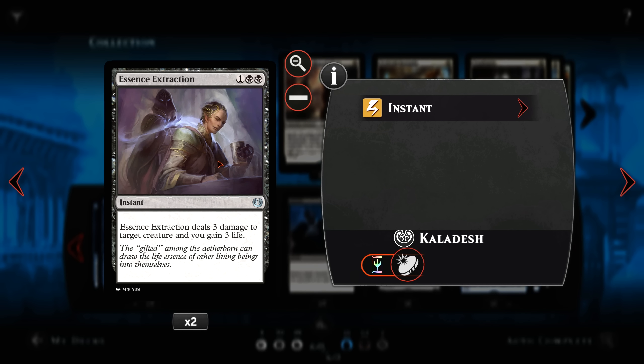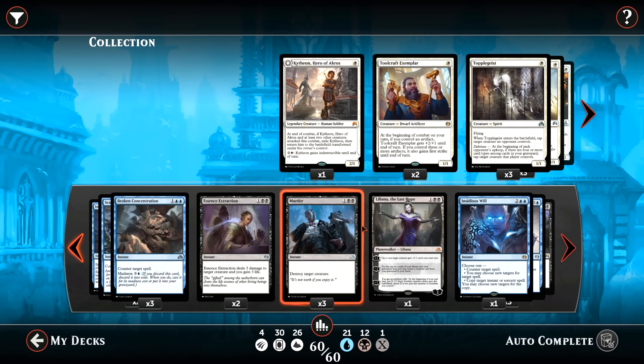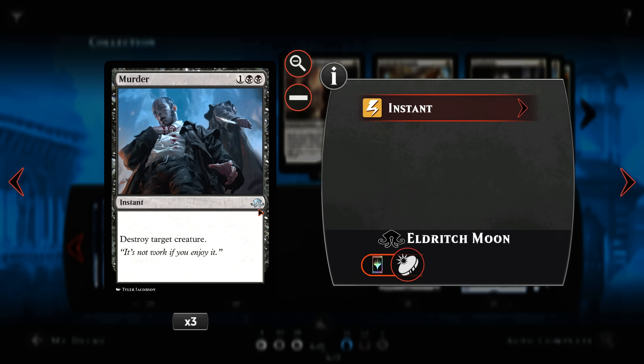2 Essence Extraction — deal 3 damage, gain 3 life — bolsters our health as well as removing threats. 3 Murders — straight up 3 mana, destroy target creature. You don't get much more efficient than that.